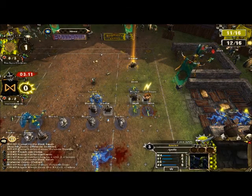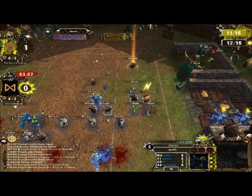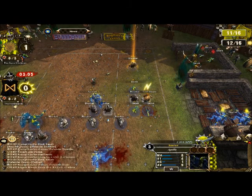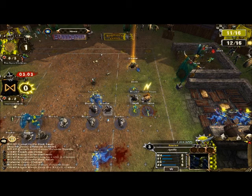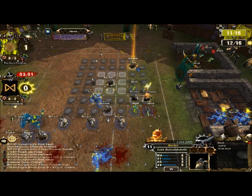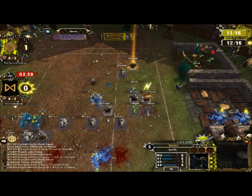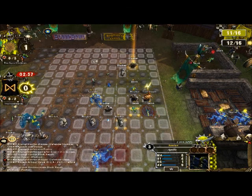Which means the only way you can stop me from scoring is by blitzing — dodging out of the tackle zone with agility one — with this Saurus, and knocking the blocker over. Not easy. Especially if I do that. So now he has to dodge around two blockers and I've got an assist, making it only a one-dice block.